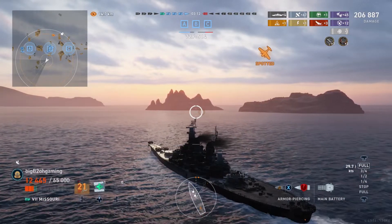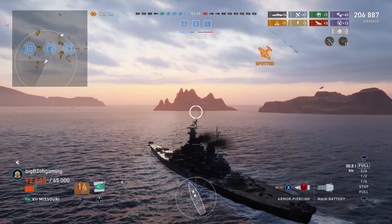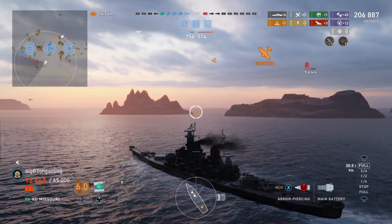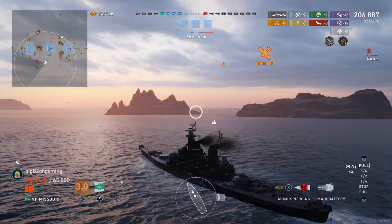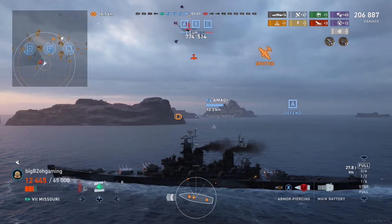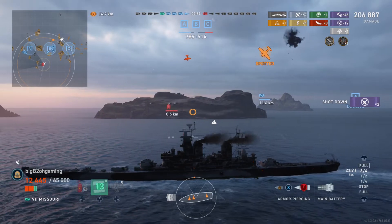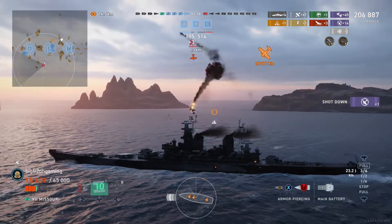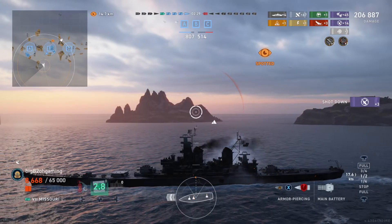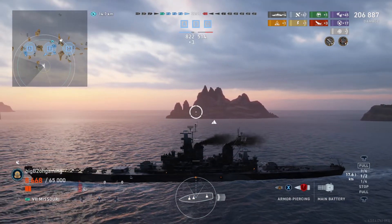Now all we're going to do is figure out where the planes are coming from and head in that direction. Unfortunately we do not have a friendly carrier left to help us spot since he died so early. We are spotted by the enemy carrier's planes, so we know they are returning — and there they are. I need to start turning in towards those planes to mitigate damage, but I hesitate and that slight indecision costs me a bunch of HP I didn't want to lose.